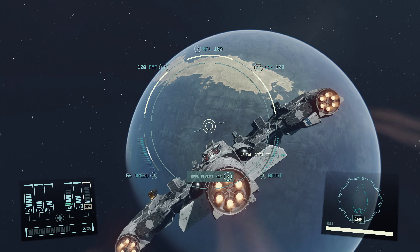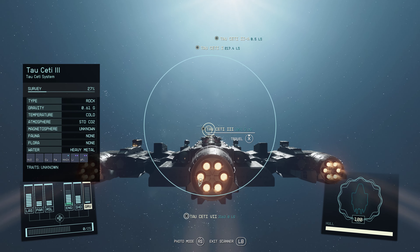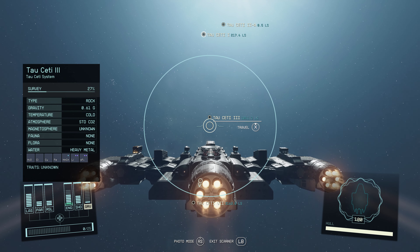You tap A and you can hit X to land. One of the other cool things is if you look around the sky you can actually see other locations within the solar system. You can tap X, then A to jump around between nodes, and then X travels them.